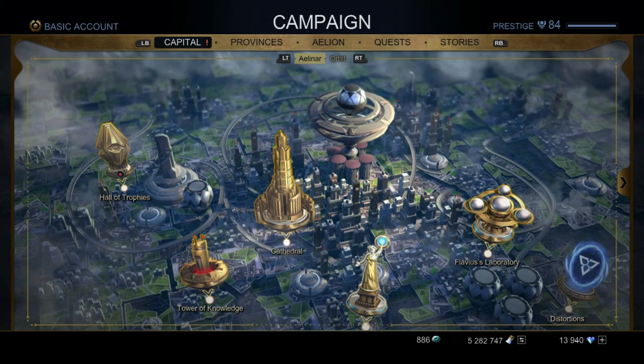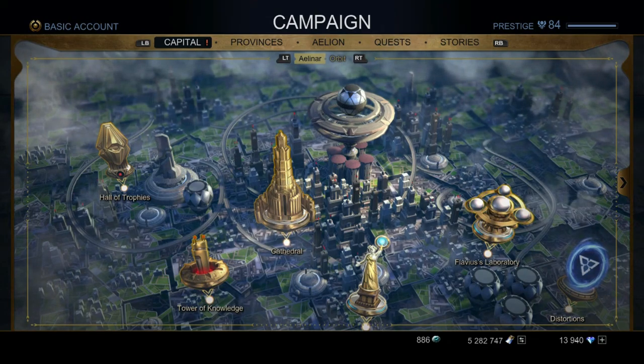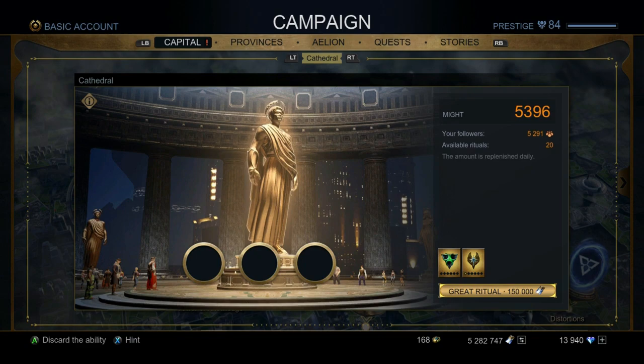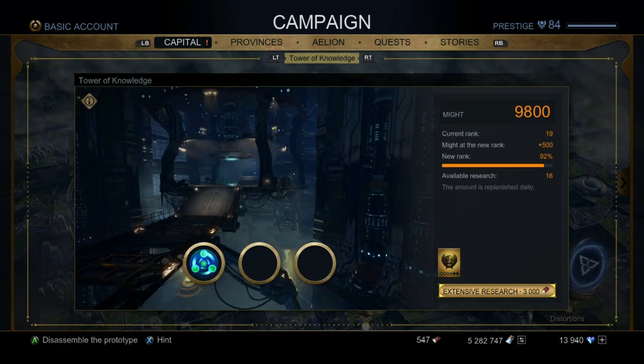Next up we have the Cathedral, Tower of Knowledge, and Flavius's Laboratory. The Cathedral is pretty self-explanatory — you get a maximum of 20 rituals, which is how many times you can put credits into it. I really recommend doing this because it increases your might each time. Another way to level it up is through three-man missions: farm the people who need rescuing, you get one to five might per rescue, up to a cap of 100 per day, after which it turns into faith.